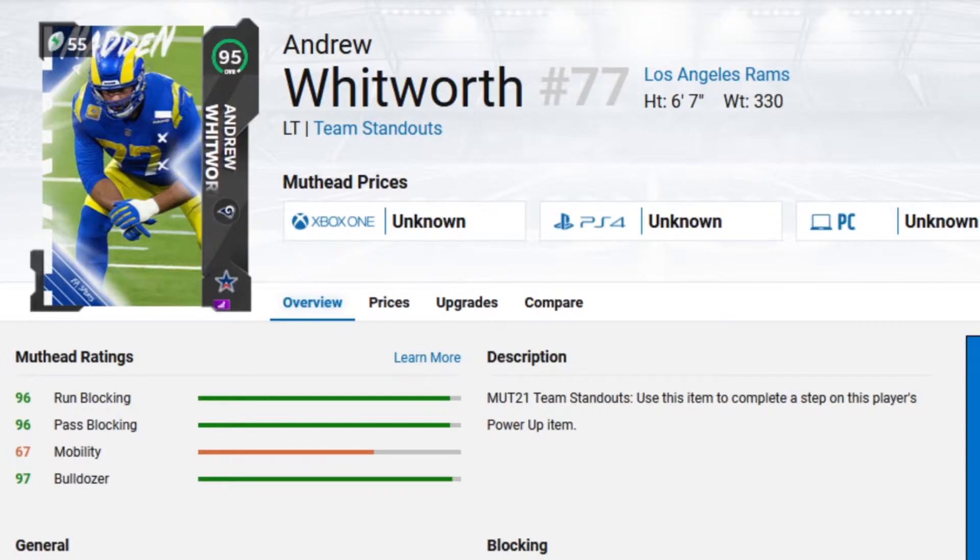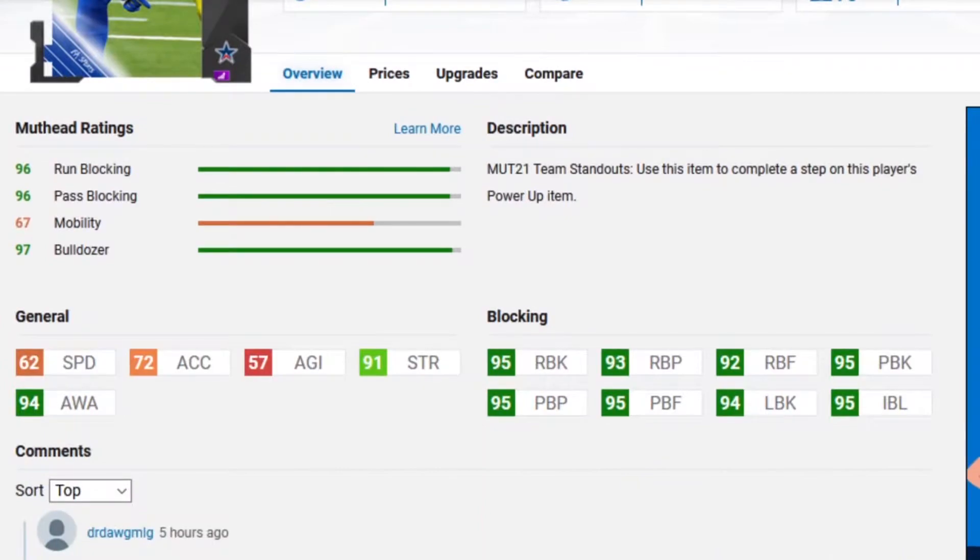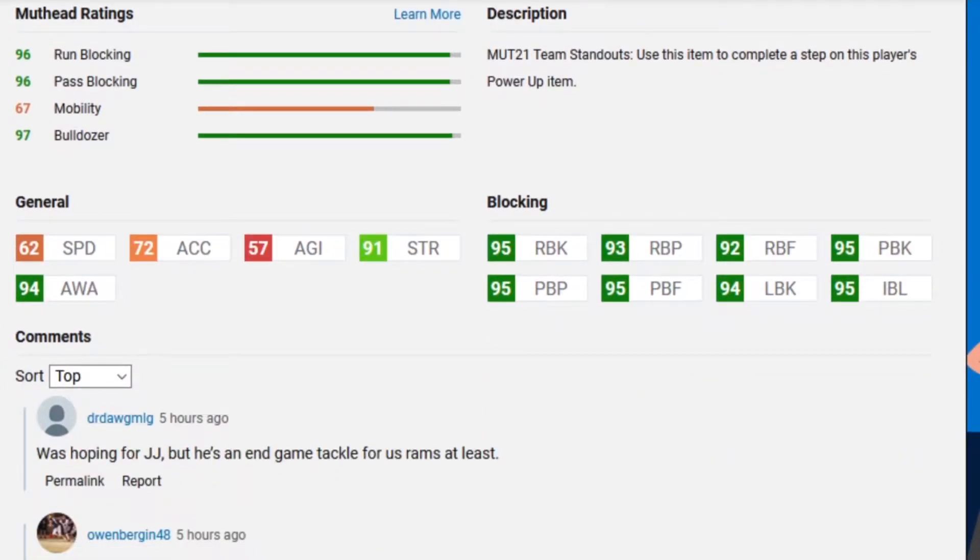The first one we're going to be talking about is Andrew Whitworth. He is a left tackle for the Los Angeles Rams. Outside of his strength and awareness, physically he's alright, especially for alignment. But he's got 95 pass block, 93 run block power, 92 run block finesse, 95 pass block power and finesse, and 94 lead block and impact blocking. So this is a very, very good blindside protector.